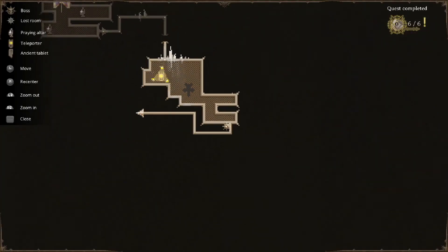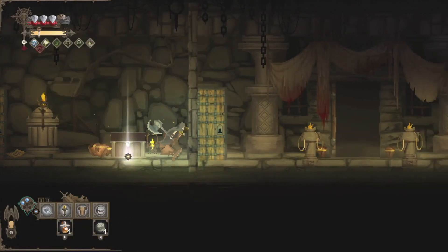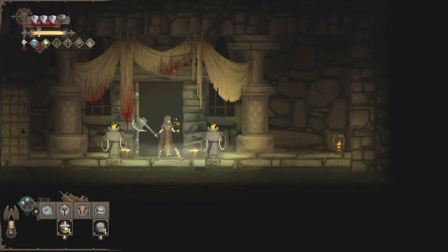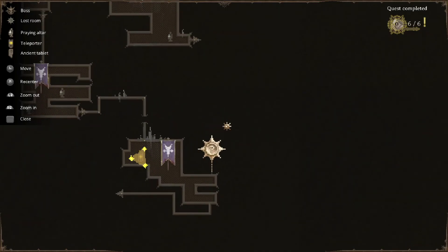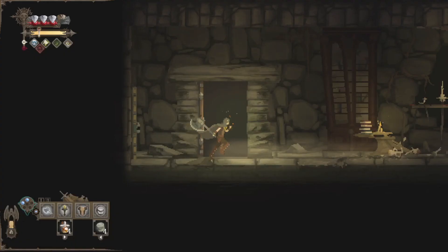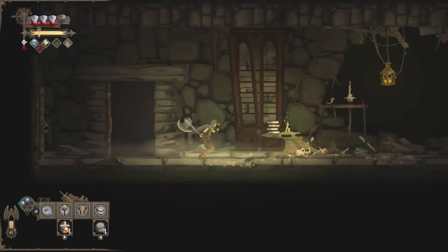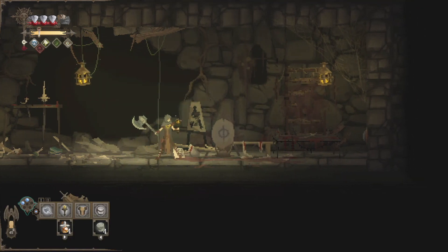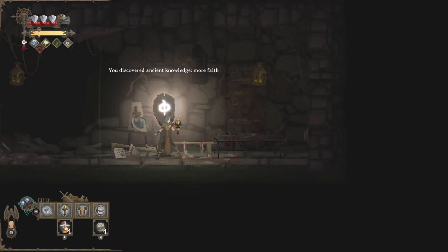The door out of here is going to be at the very bottom of the level, and since we're not there yet, I'm willing to bet — especially because we had to do some fancy tricks to get in here — this might be a secret room. Let's go ahead and check it out. I'm curious. Sometimes you can find these hidden rooms and oftentimes there are very important items in here. So the Cabinet of Curiosities. Normally you cannot go back into a door you've come through, but in the case of secret rooms we can totally do that. And it was worth it — an ancient tablet! This looks like the faith tablet. Yes — more faith. Sweet.